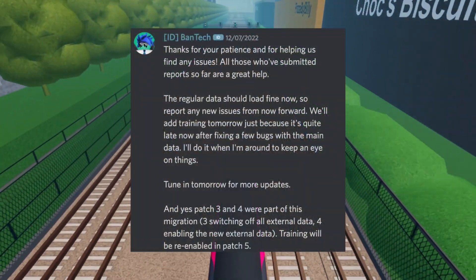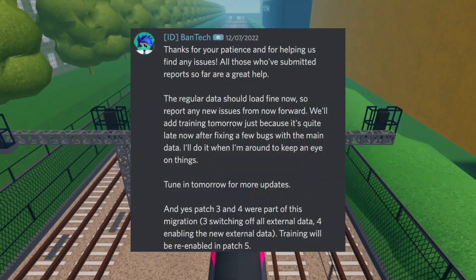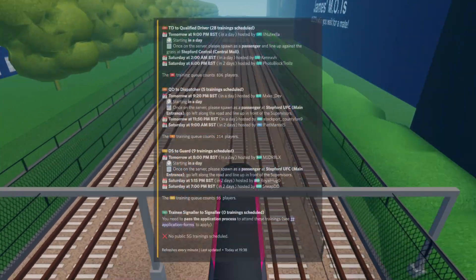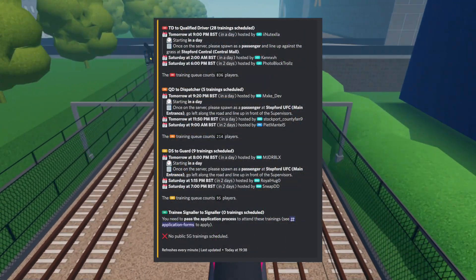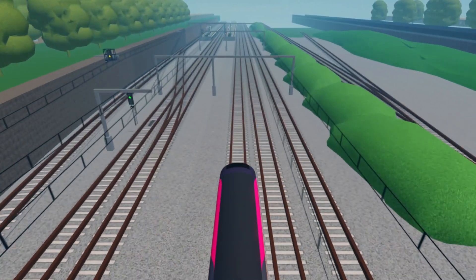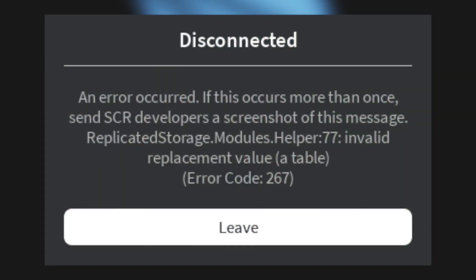After some days, patch 5 finally came, being the final update of this data migration. On this patch, trainings were re-enabled, though for some reason you can't book them yet. Though this patch was the last of the data migration, some issues have appeared, especially recently, where players couldn't connect to SCR.